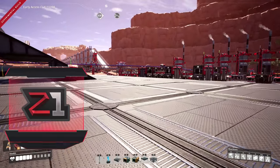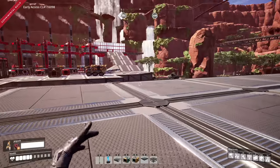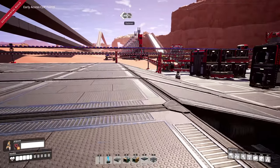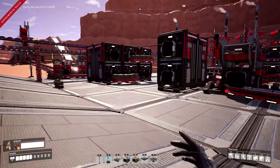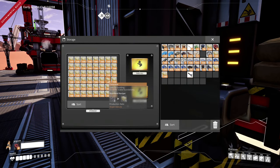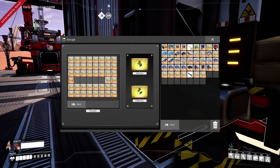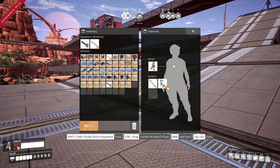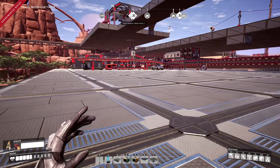We're going to get started by building a platform. I have to keep in mind that we're going to have to use refiners, so anywhere that I put those refiners I need enough room above them. Let me grab a few of these — we're not going to need a massive amount, but we're going to need quite a bit.